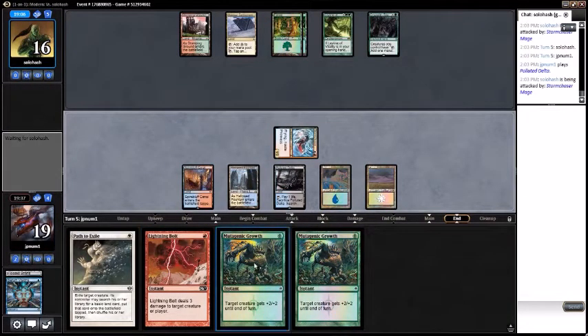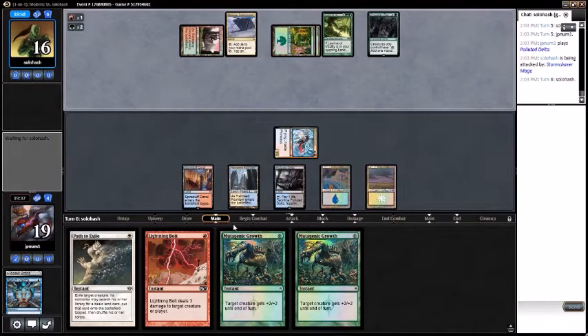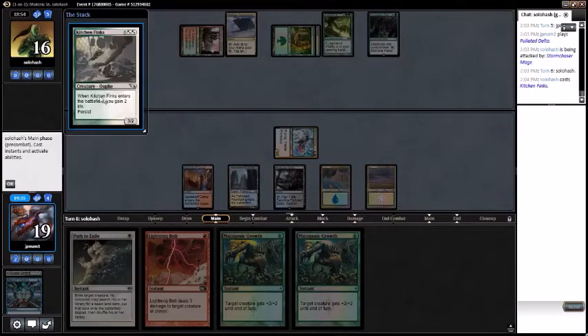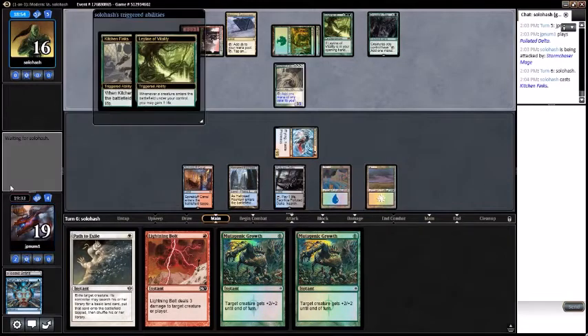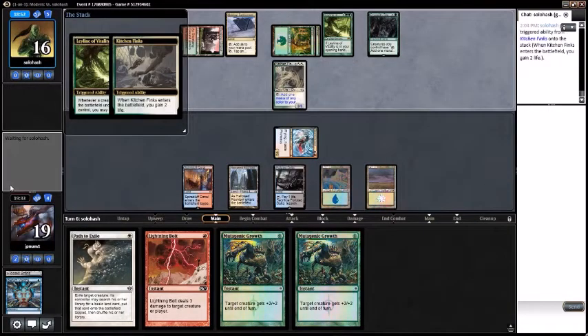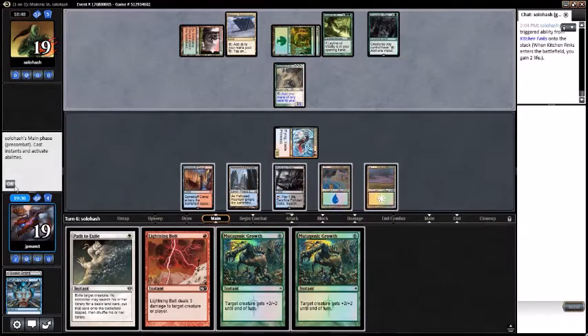The reason I'm not just playing all these spells is because I really don't want to walk into something. I'm pretty conservative with my aggro decks — if there's no reason for me to try to go for the win, I don't want to. They want to play Kitchen Finks — that's a pretty good card. Wish I had Kitchen Finks. They want to gain 3 life — that's absurd. That's fine, 19.